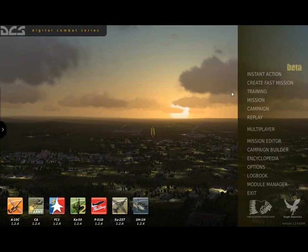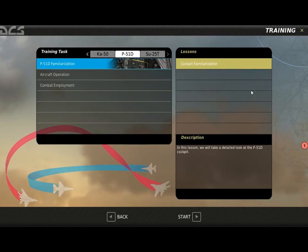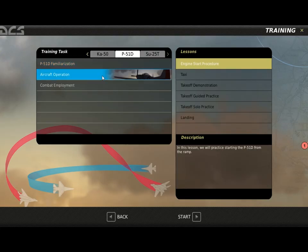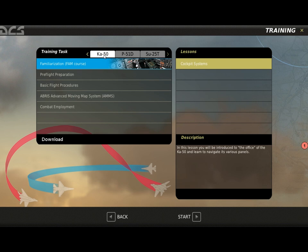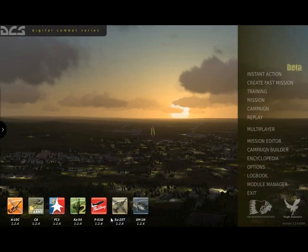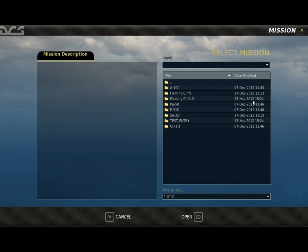The training page provides training missions for all owned aircraft modules. Each aircraft has a tab that, when selected, displays the missions. Many aircraft have fully interactive training missions that walk you through the operation of the aircraft. Others have training videos that can be downloaded by pressing the Download button. Single player missions can be selected from the Mission button; use the directory tool to locate and load the desired mission, as each module has its own mission folder.